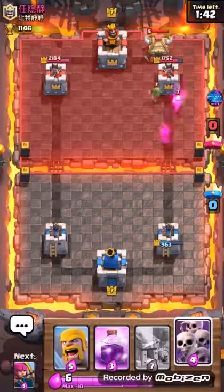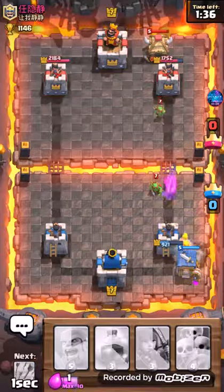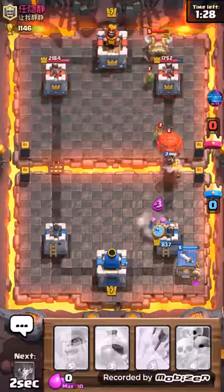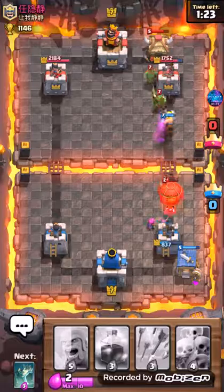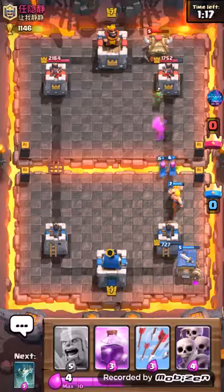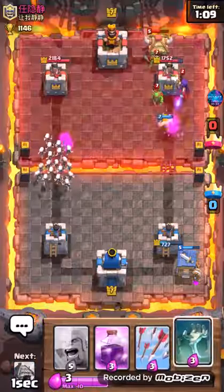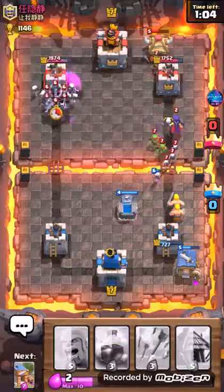Hopefully it's not going to do that much damage. Now I'm going to get to the tower. I do not have my Goblin Hut in rotation. Skeleton army there. Minion horde. There goes the rocket again. Oh my gosh — wow. He's going to take that tower with the rocket once he gets it.